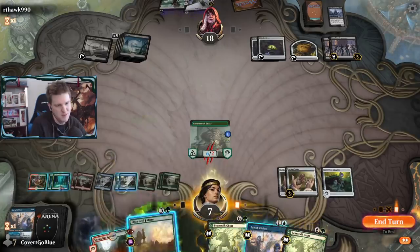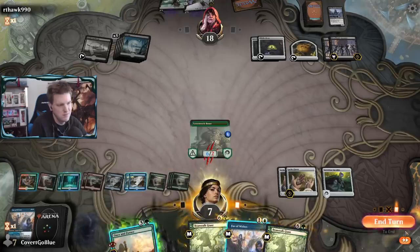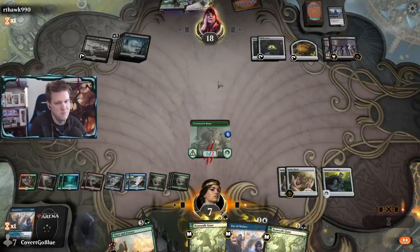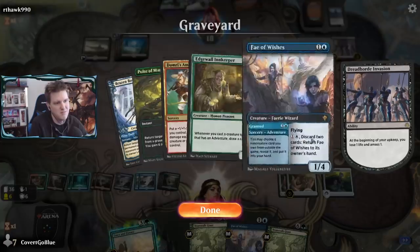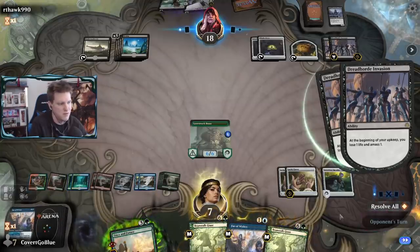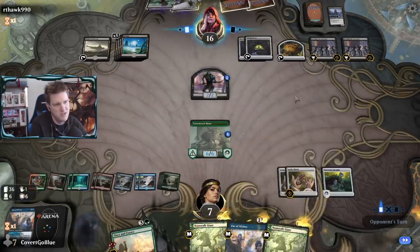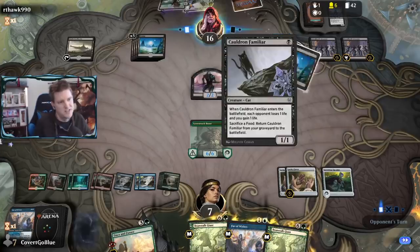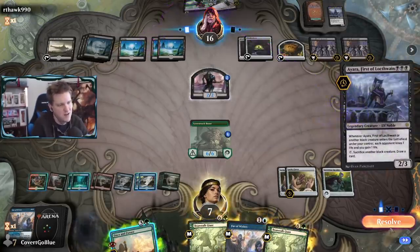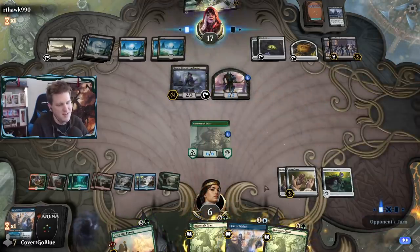I don't want to get this back until I can fetch with it - I'll use Once in Future. With Fae of Wishes we can get Pulse of Murasa and set up to get back an Edgewall or Brazen Borrower later. These Dread Horde Invasions are going to put us in Fling-a-Giant territory quickly - we're at 13, opponent is at 16 and losing two a turn. They can gain one at instant speed from the Cat food, plus life from Yara.